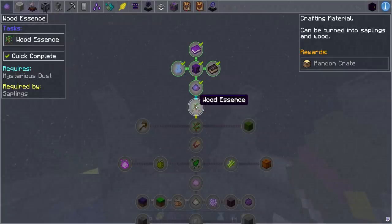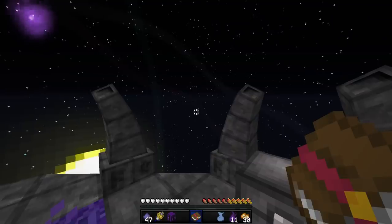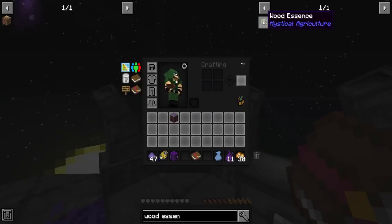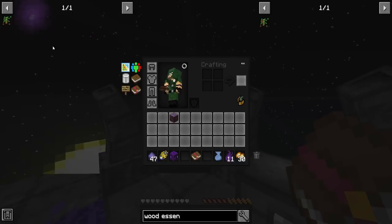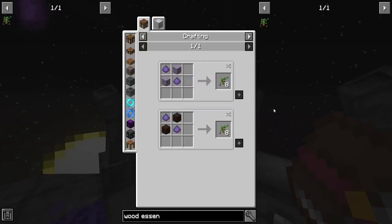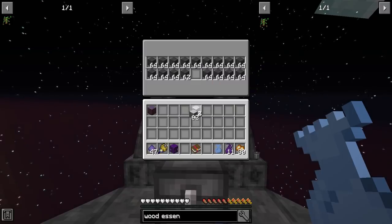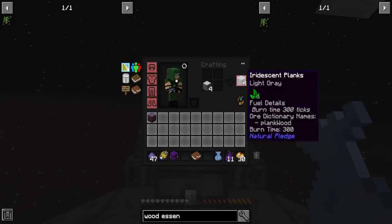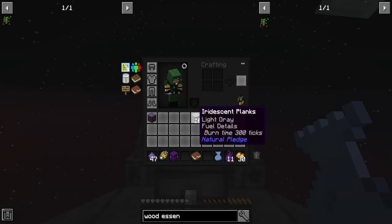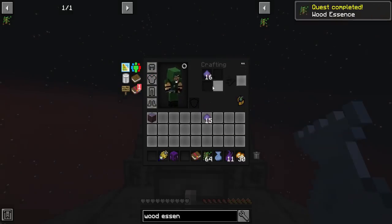Moving on to Wood Essence - it can be turned into saplings and wood. The Mysterious Dust is obtained by breaking the grown Mysterious Bush Purple Grass, which grows on the Mysterious Grass Block and will eventually grow back. The recipe for Wood Essence is any wood planks and Mysterious Dust - gets me eight, which is great. I like this because I just got a bunch of iridescent wood planks. I'm so used to playing the DDSS pack where you only get two instead of four - that was hurtful. Let's make a whole stack of wood essence, which is perfect.